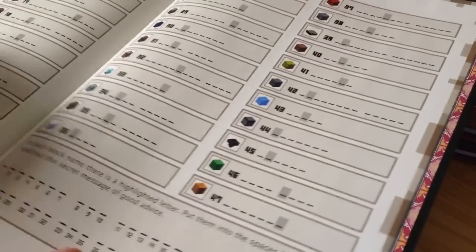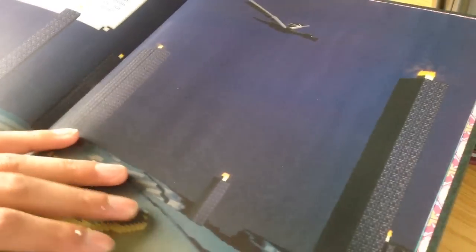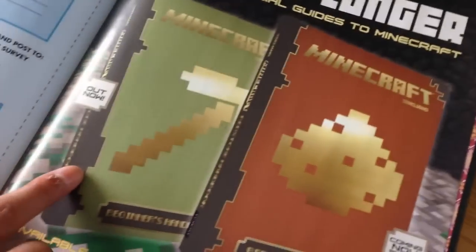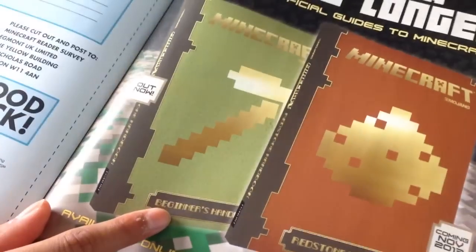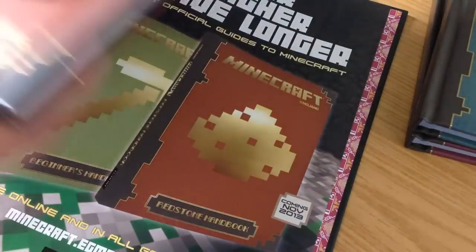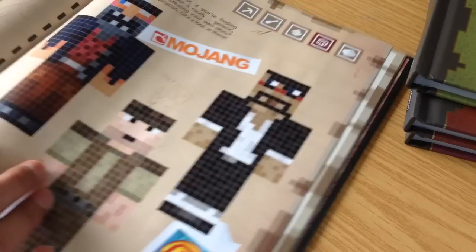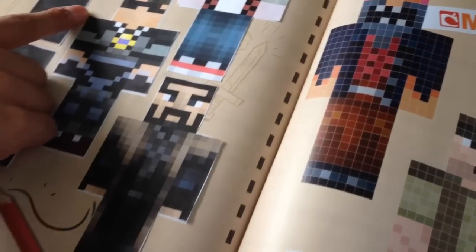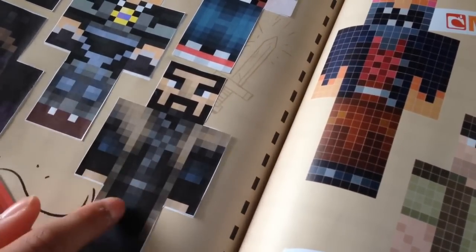This book came out before any of the handbooks did. You can see it's actually showing both of the handbooks I've already got — it's a bit weird. I am a big fan of Minecraft if you didn't know. One of the best pages shows CaptainSparklez, Paul Soares Jr., and some other guy from Mojang, plus all my favorite Minecraft YouTubers.